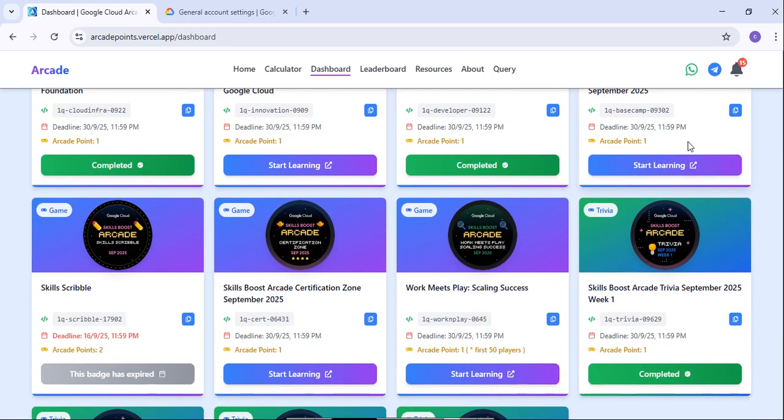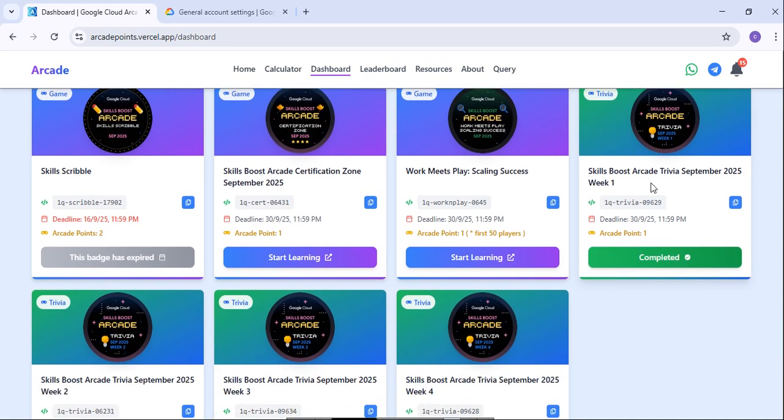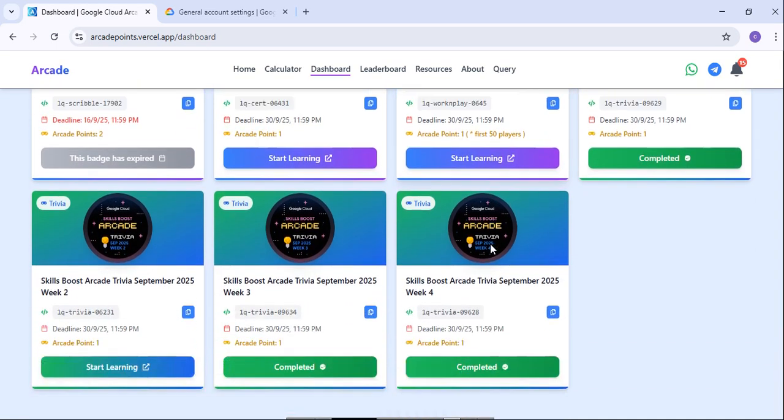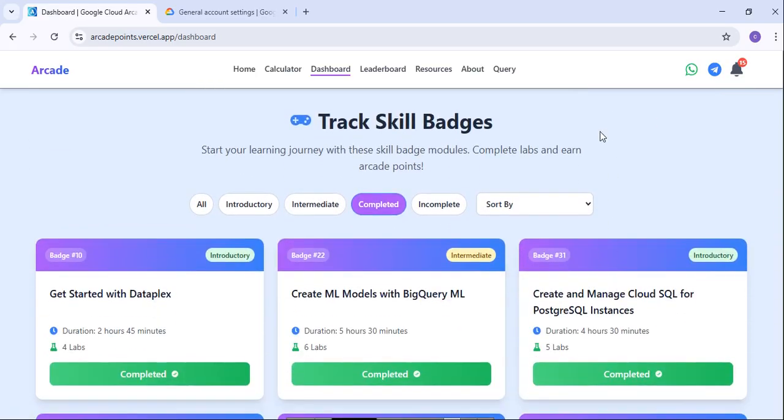On the dashboard you'll see Level 3 skill badge arcade camp, Skills Describer — which has already ended — Certification Zone, and Scaling Success. Then you have Trivia for Week 1, Week 2, Week 3, and Week 4. Each of these represents a particular Trivia that can be completed.